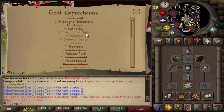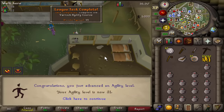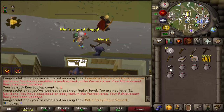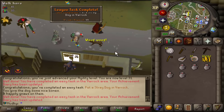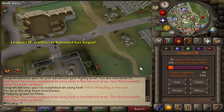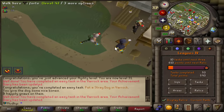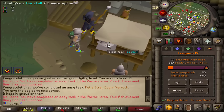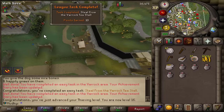I did a bunch of Lumbridge stuff, a bunch of Draynor stuff, and now it is time to move on to Varrock. One lap of the Varrock rooftop course is both a league task and a diary task. I'm going to pet the stray dog for a task, and then feed it bones for a diary task. Relics are unlocked by getting a certain number of points, but areas are unlocked by completing a certain number of tasks — no matter what tier the tasks are. I'm only 9 tasks away from unlocking the next area already — it's going by so fast.